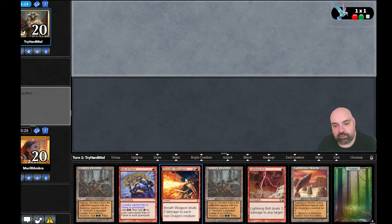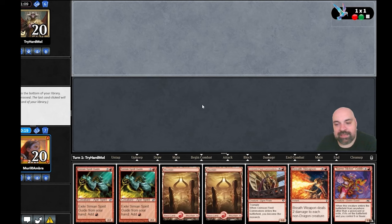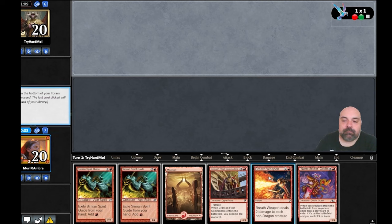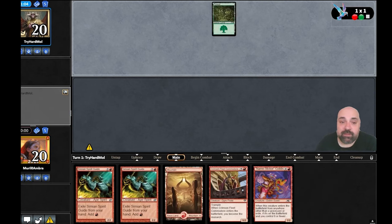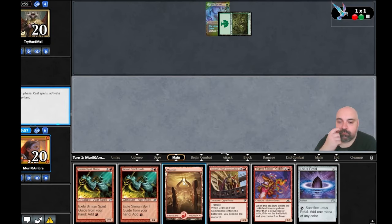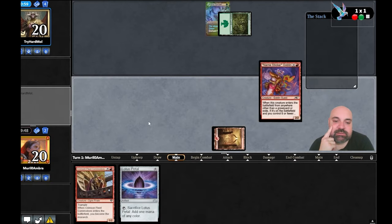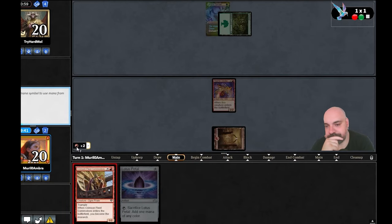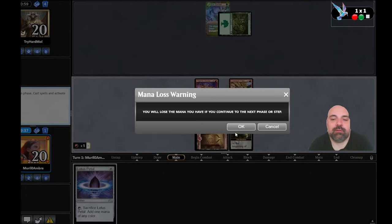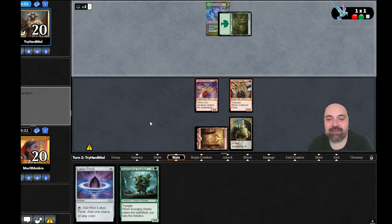We mulligan again and there is a decent hand — we have turn-one Sticker Goblin, Burning-Tree Emissary, and a monarch. It's going to be an all-in hand. Utopia Sprawl for green again. That's interesting because if we play in turn two, he might have Cast Down. I'm not going to say this deck is strong, but it's so fun — look, turn one we have two creatures and a monarch.